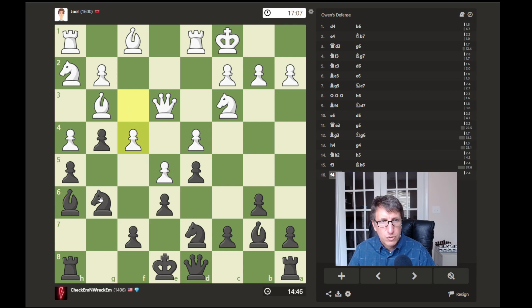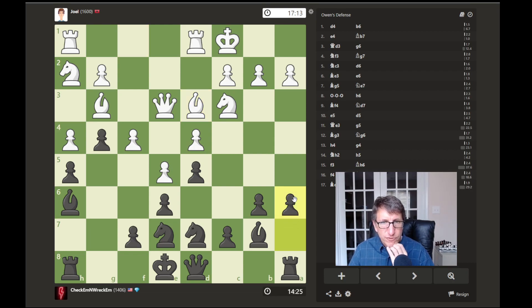Now we can move our knight back here and jump it up to here. Let's attack his queen and bishop. He's bringing that piece up to help prevent that. We can't jump our knight in there because of this bishop, so let's just play this waiting move and see what he does.